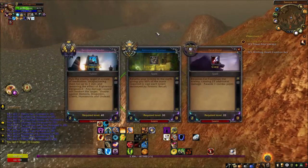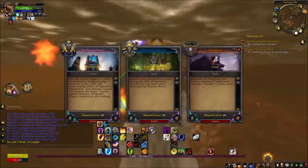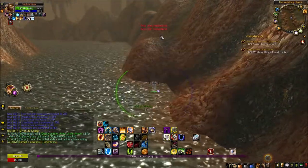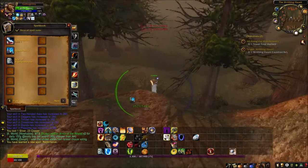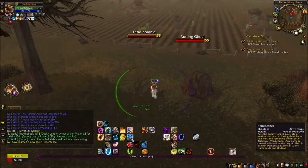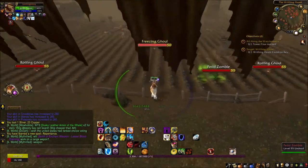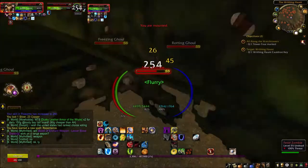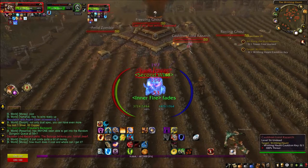I really don't want to grab Repentance because it's a talent ability — that costs a talent point. But I'll grab it; it is a stun, kind of like Hammer of Justice, though it has a long cooldown and doesn't last quite as long as the tooltip suggests against other players. These freezing ghouls in this area — I don't like them very much.